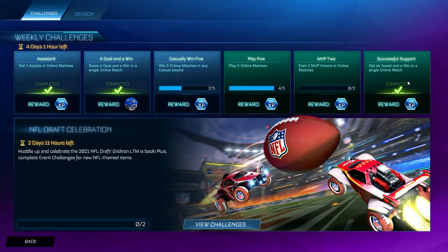The third and final premium challenge for week number 4 is getting an assist and a win in a single online match — so you need to win and have an assist in the same game.